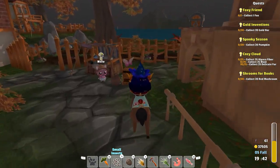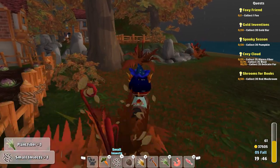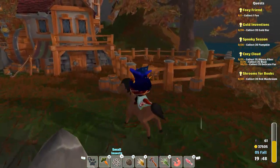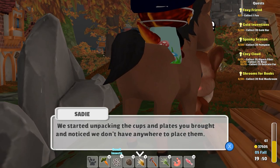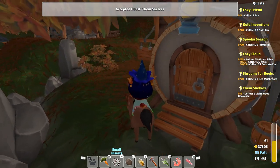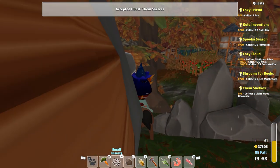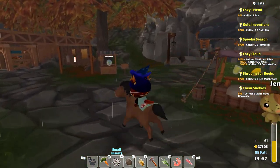There's not even a festival — so what exactly do I need to do to get 20 of those? I have no idea. Sadie says we don't have anywhere to place the cups and plates — we're gonna need some shelving units, bookcases should work. Absolutely, I'm gonna be busy doing some local activities, I'm happy to do it.